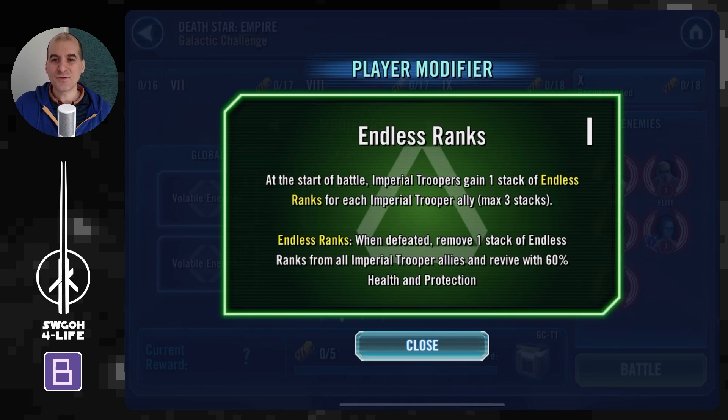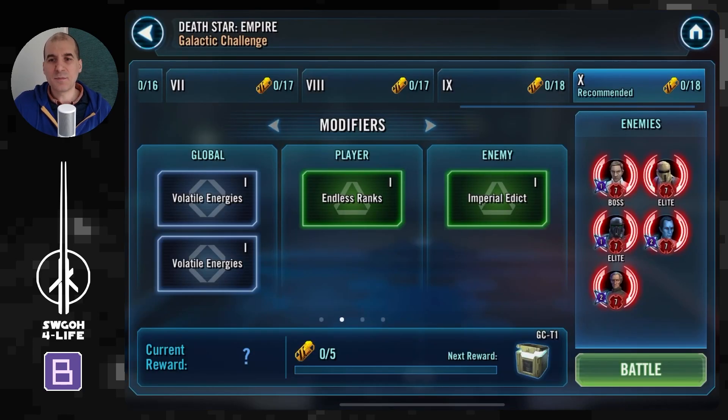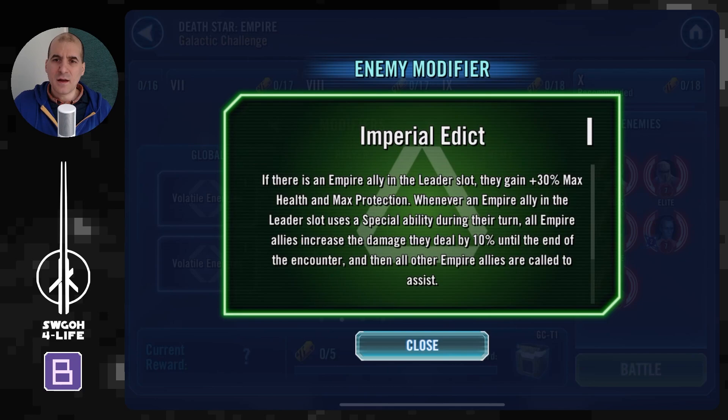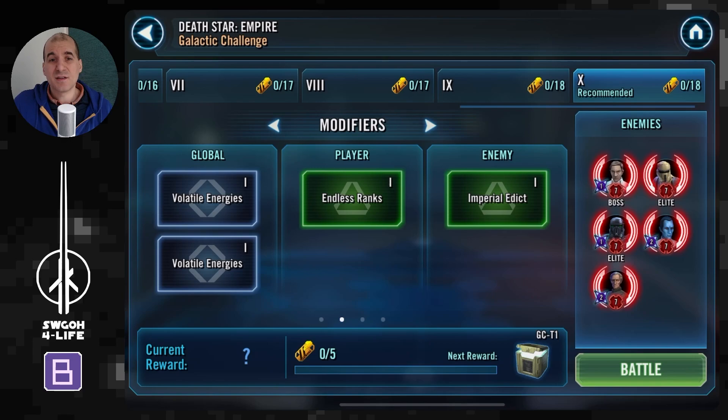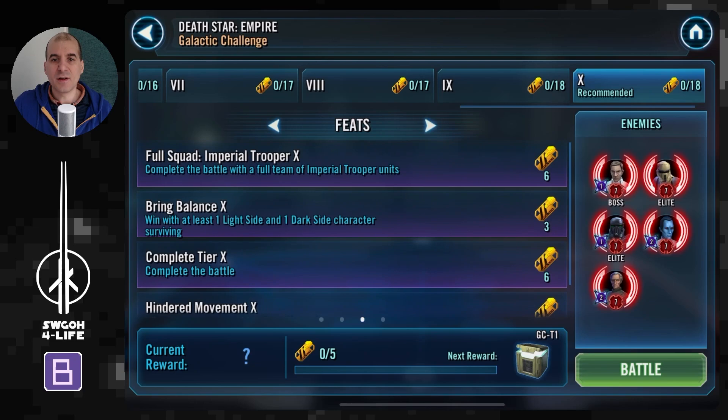Moving on to the player modifier: Endless Ranks. This Imperial Trooper modifier is quite good, but troopers don't really need to revive when used on offense because they usually just steamroll enemies anyway, so it won't help us all that much. The enemy modifier, Imperial Addict, also won't make much difference, even though it's a very good modifier, because all the teams I'll showcase have a lot of control and Terminator removal, so the enemy will hardly be taking any turns. Modifiers don't really play a big role in getting max rewards this time — they're really a non-factor.